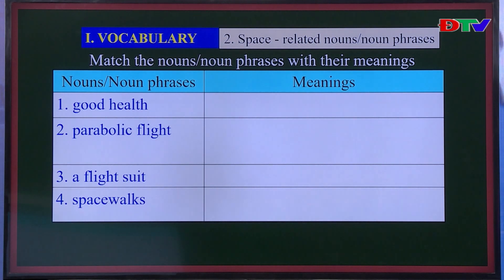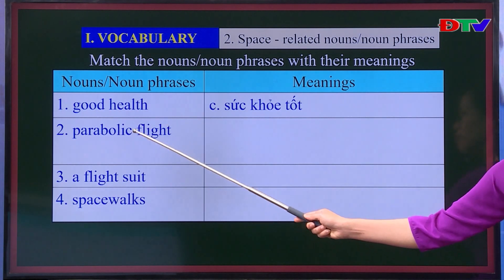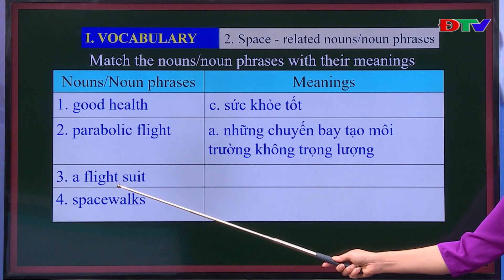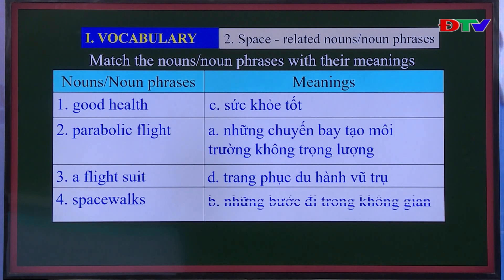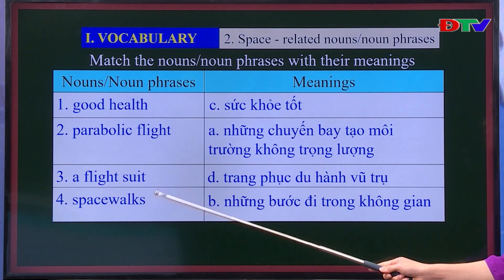Time's over. Let's check your answers. Number 1: 'Good health' means sức khỏe tốt. Number 2: 'Parabolic flight' — a flight that creates a weightless environment. Number 3: 'A flight suit' — trang phục du hành vũ trụ. Number 4: 'Spacewalks' — những bước đi trong không gian. Now let's listen and repeat.